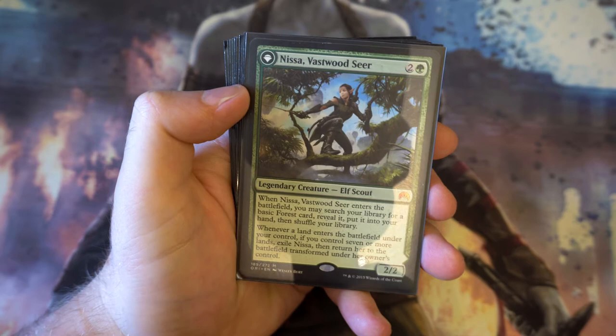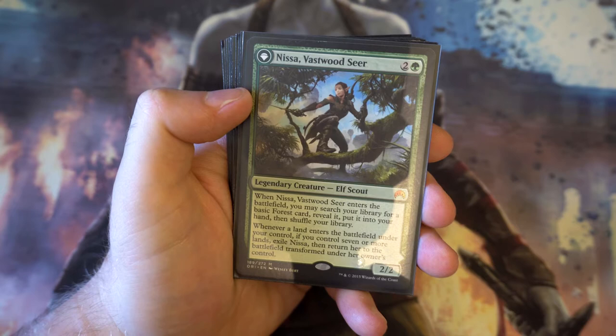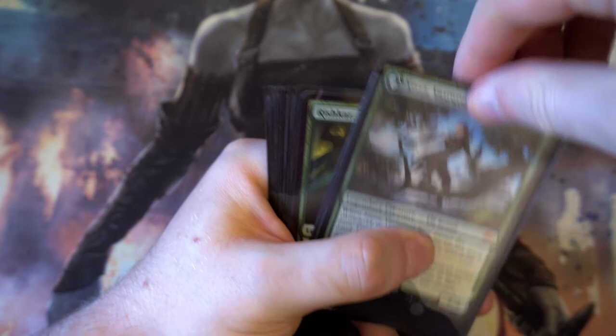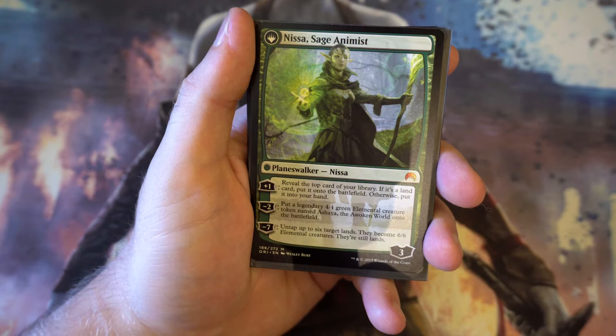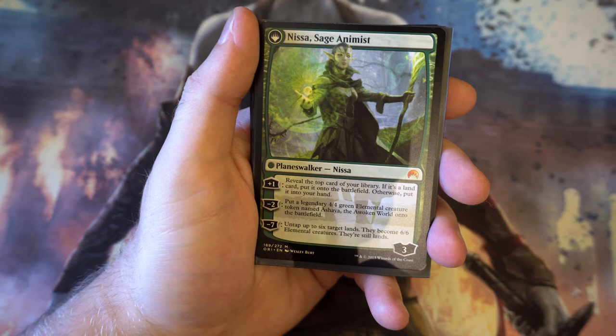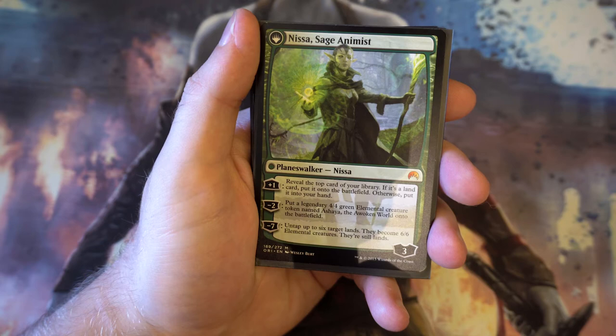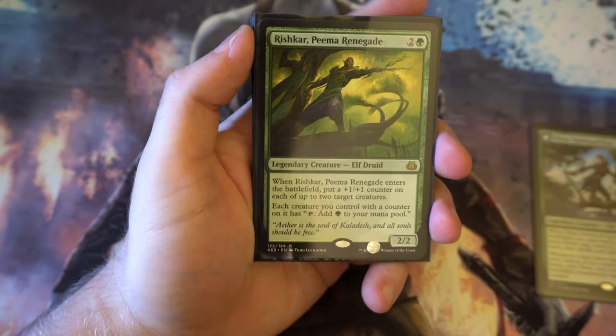Moving into the three-drops — we've got Nissa, Vastwood Seer, a 2/2 for three. When she enters the battlefield you search for a basic forest and put it in your hand. Whenever a land enters under your control and you control seven or more lands, she transforms into a planeswalker with three loyalty. Her plus one reveals the top card — if it's a land, put it onto the battlefield, otherwise into your hand. The minus two creates a legendary 4/4 elemental token, and the minus seven untaps up to six lands and makes them 6/6 elementals that are still lands.